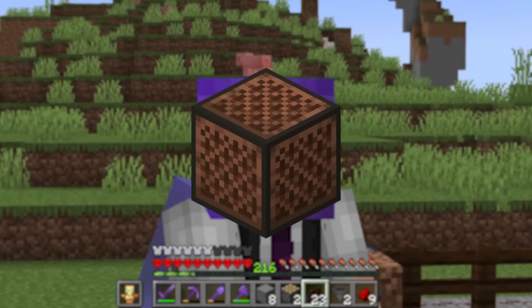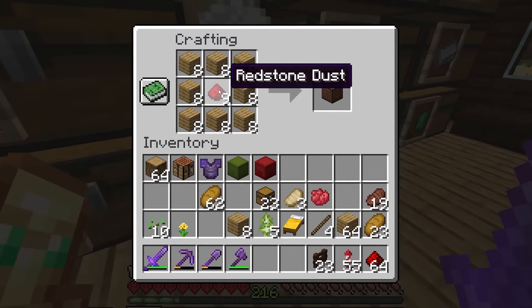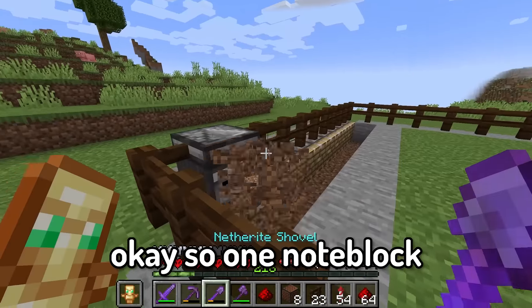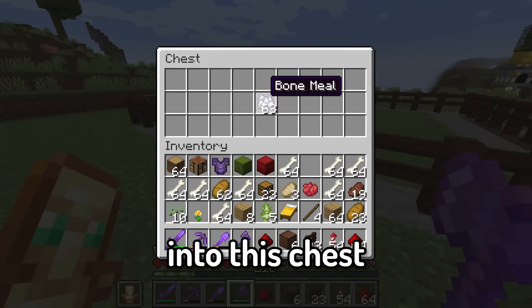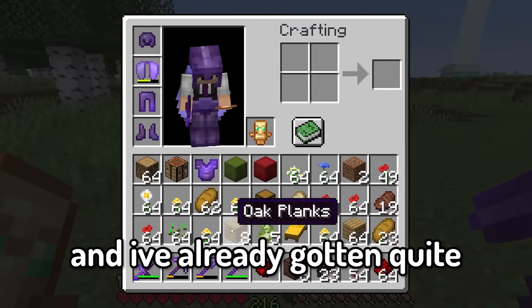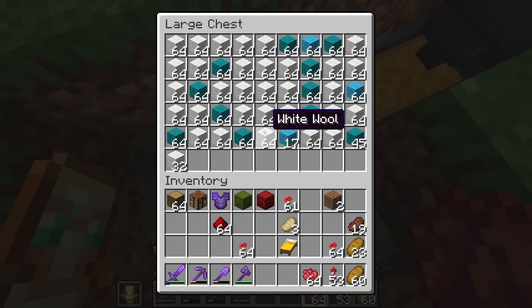I'm pretty sure I need note blocks for this farm. I think it's just a chest with a piece of redstone in it — that actually worked. And I'm going to need a lot of bone meal. One jukebox goes here, and now the farm should be ready. I have to add some bone meal into this chest and we should start to get some flowers. It's been just a few minutes and I've already gotten quite a few stacks of poppy flowers. Now we have plenty of red dye to dye all this wool red.